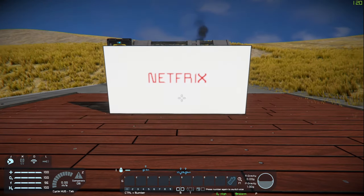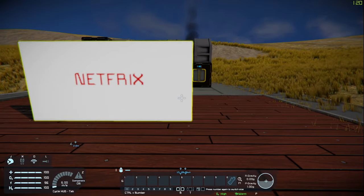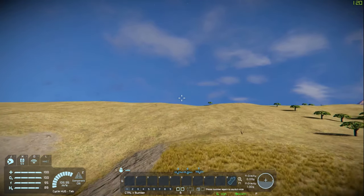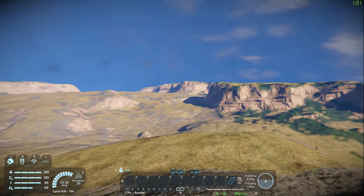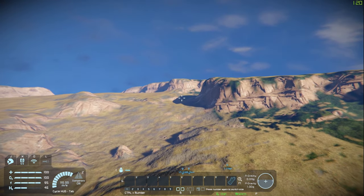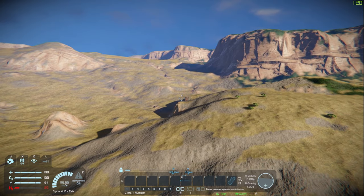Just some important things to mention: this is vanilla Space Engineers, there are no mods. I usually like to use the speed mod to give myself unlimited speed, but today we are capped at 100 meters per second. Additionally, this is survival mode, so if we crash into the ground too hard, we will obliterate our Space Engineer's character. So we've got to be very careful. We're just going to fly in one direction towards that Pi symbol, and see if we can reach our cookies.